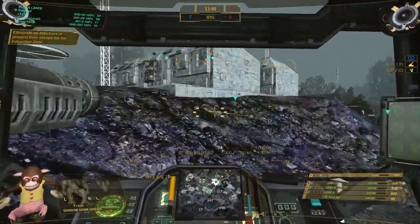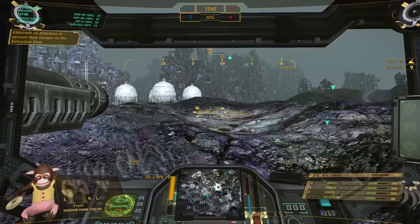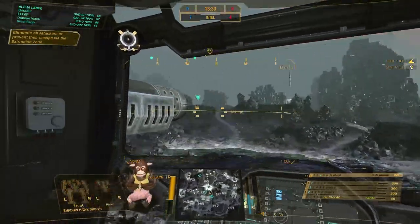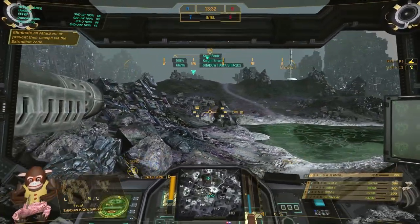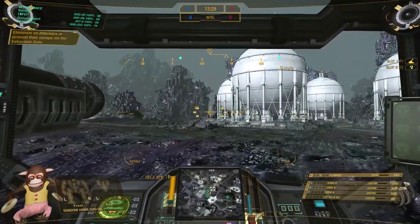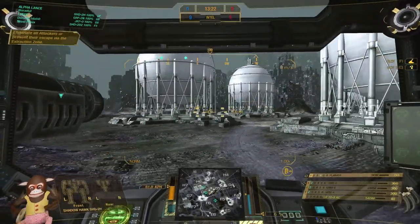Scouting mode is 4 vs 4 and you are playing only against lights or mediums. That means you don't need that much ammo — you can reduce it a bit. As you can see I have only 40 shells for my LB-10 and 300 missiles for my SRM. That is very important to keep in mind. Use your tonnage for more weapons, heatsinks, jump jets, armor, or a bigger engine. Don't put all of your ammo in like you would normally do in quick play.